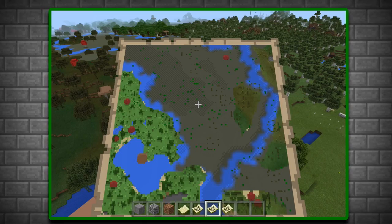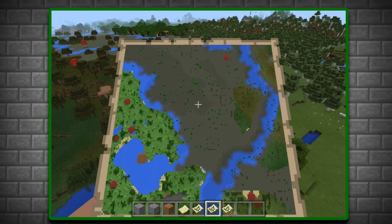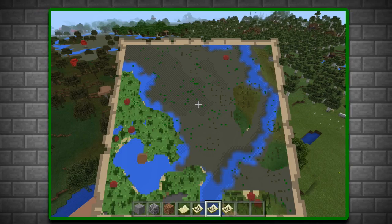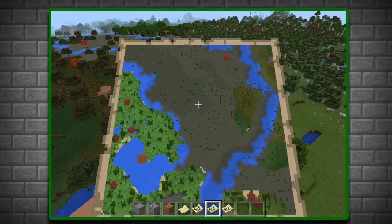It obviously still looks unfinished, as there are some gray pixels in the top left while the rest is a clear gray, making it hard to know which part is water and which part is land — unless it is undiscovered land. Though maps show a brown color for undiscovered land, unless they are planning to change that too.